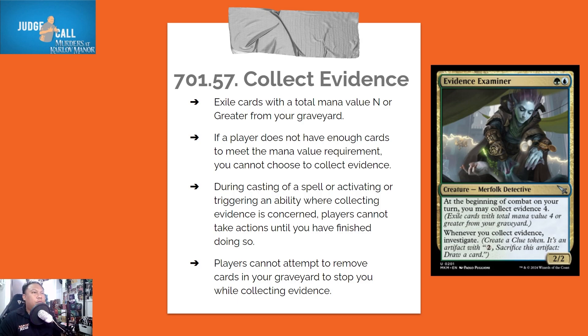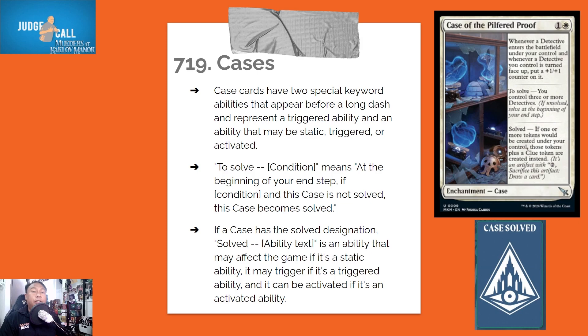Players cannot attempt to remove cards from your graveyard to stop you from collecting evidence. Cases are a new type of enchantment card. Case cards have two special keyword abilities that appear before a long dash, representing a triggered ability and an ability that may be static, triggered, or activated. The 'to solve' condition means: at the beginning of your end step, if the condition is met and this case is not yet solved, this case becomes solved.